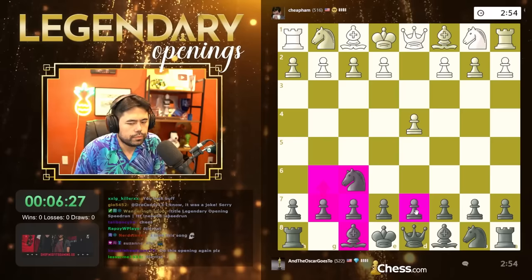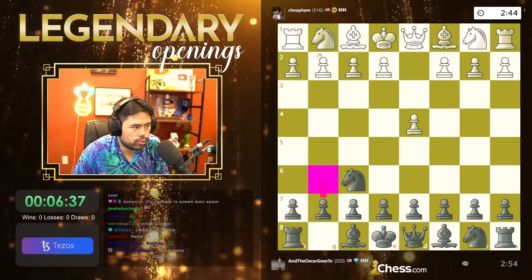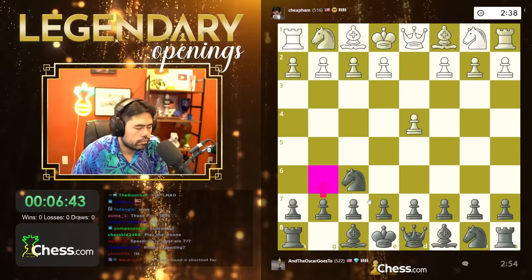E bella lingua! Okay, d4 — I'm gonna play knight f6 and g6 and play the King's Indian again. The first game doesn't count, you guys. I'm gonna play g6 and play the King's Indian.